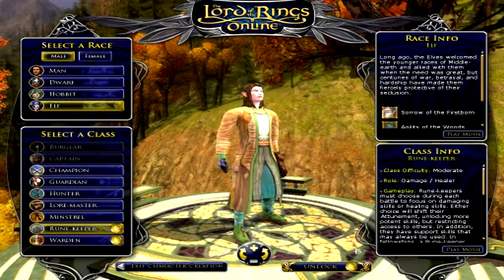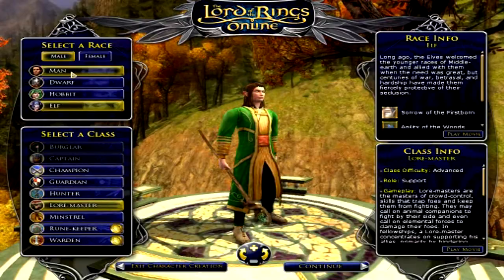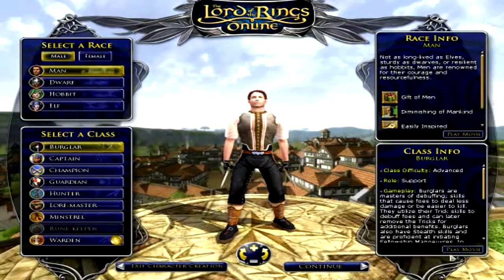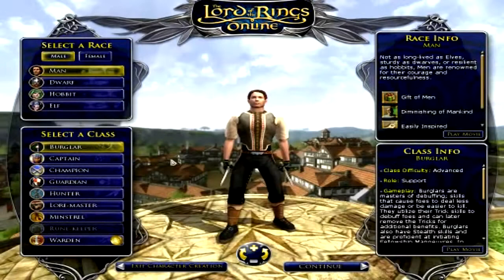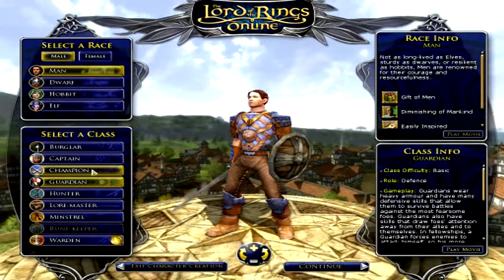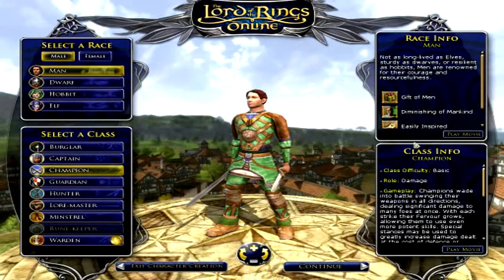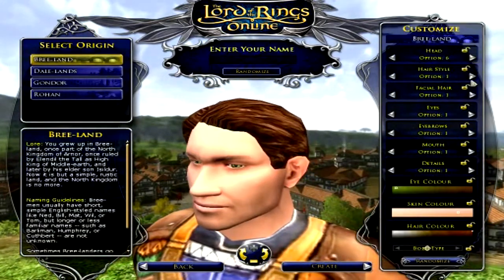You can also play preview movies for all the classes to get a look at what it's like. I'll play the Burglar one — the Burglar is a master of stealth, as you can see. So I'll go ahead and create a human Champion. Once you continue, you can customize your head and hairstyle.